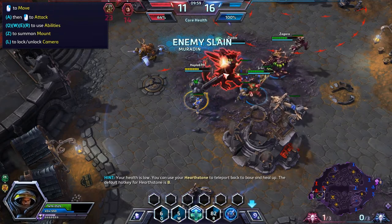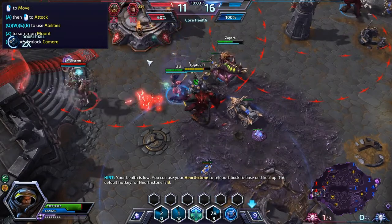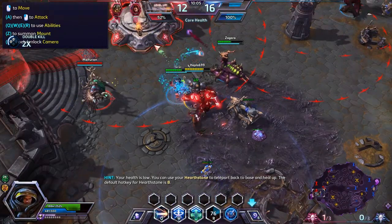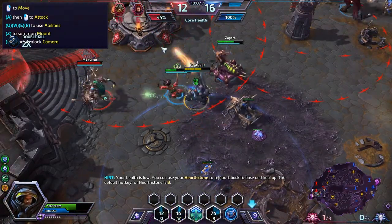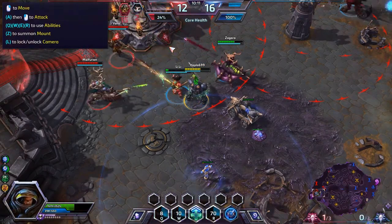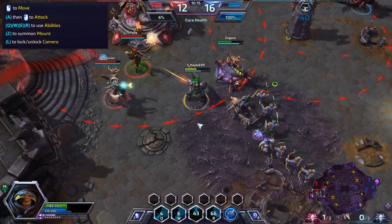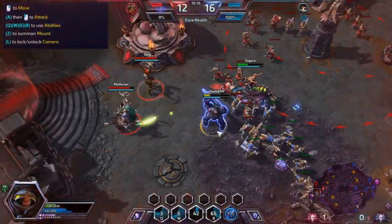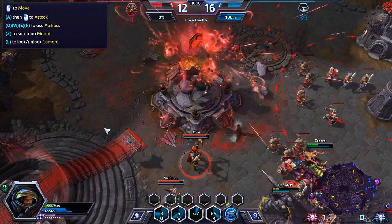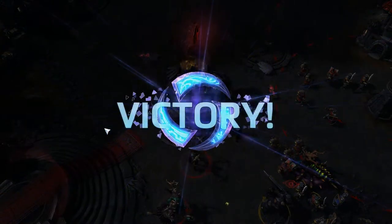Your health is low. Use your Hearthstone to teleport back to base and you will heal there over time. The default hotkey for Hearthstone is... I see it now! Come on, come on — 23%, 20%, we can do it. 6, 2 — yes! Victory!